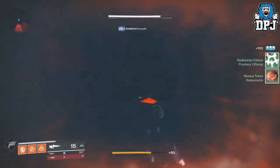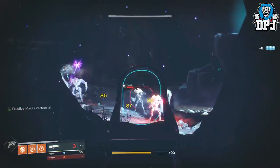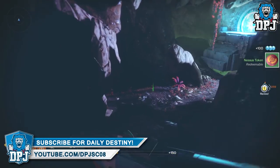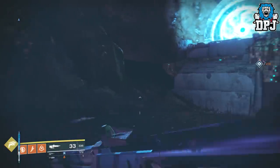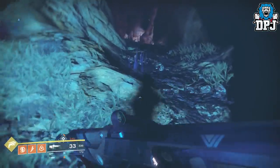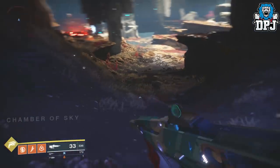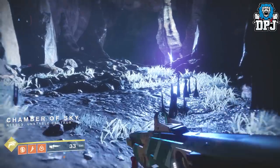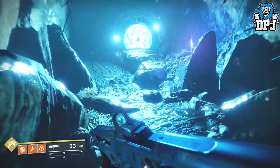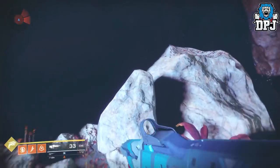I grabbed it for a third time — two radiolarian cultures from three chests. This is definitely the fastest way to exploit chests. Keep an eye on your feed for VIP enemies in the area, and head back out of the cave system to take them out. Watch the public event too, as public events are great for radiolarian cultures. Once you've got the chest three times, go back through the teleporter to the Chamber of Sky and return — the chest will respawn in one of the locations. If nothing spawns, fast travel back to the Exodus Black area and come back down into the cave system.